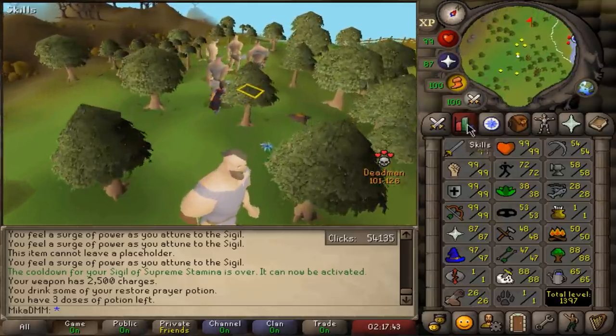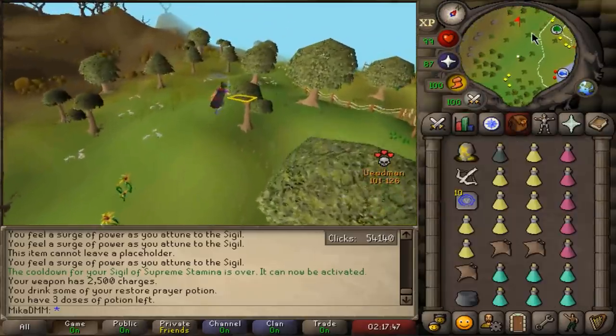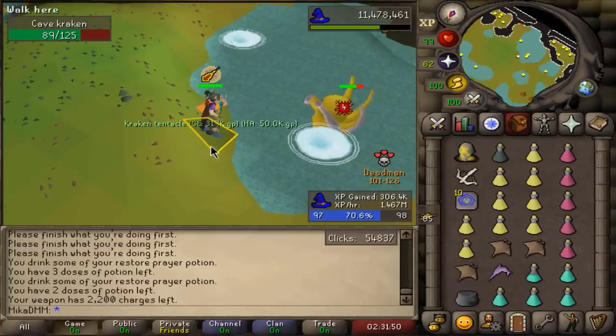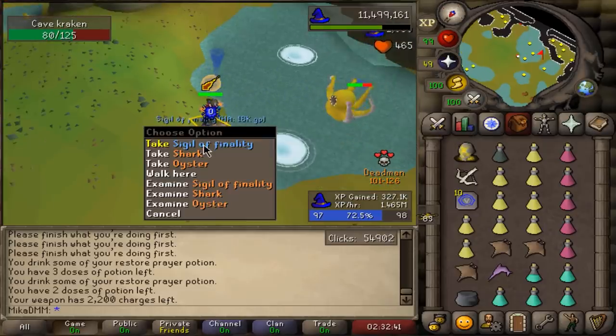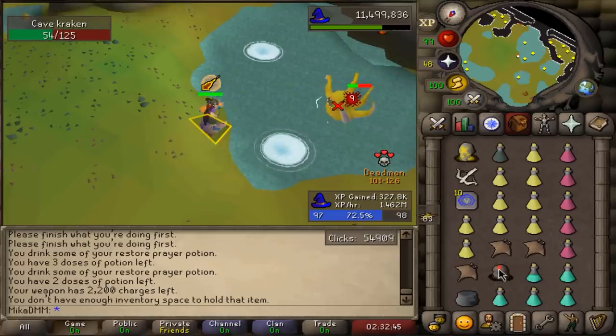It is time to finish the unfinished business. Let's go ahead and kill more Kraken to finish off 99 magic. There it is — the first uncharged Trident. And here it is, just got a Kraken tentacle. Second one. And right after that, Sigil of Finality. I don't actually know what it does, believe it or not. It gives you 100% accuracy on your next attack, I believe, or in the next spec or something.